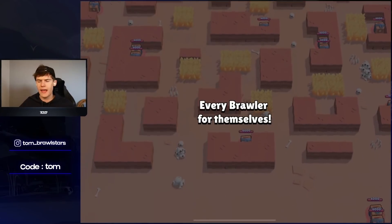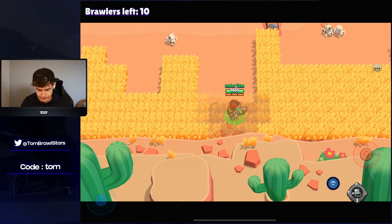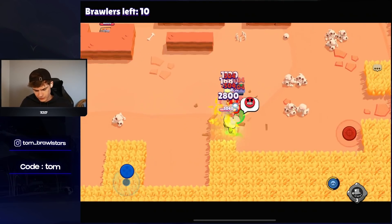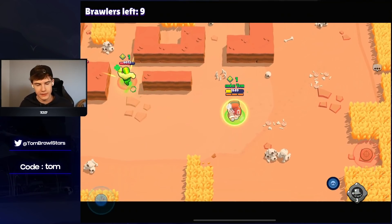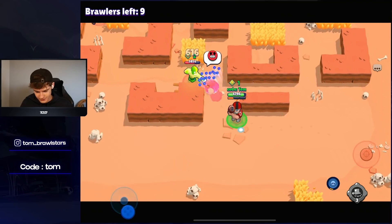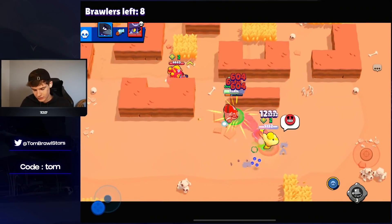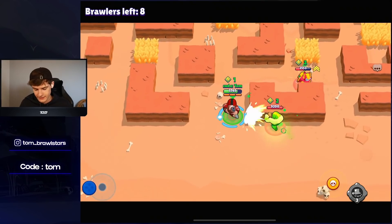At number three we have Bull. Bull is not the best right now, to say the least. Pretty much every tank is better than Bull. Primo just yeeted me — let's move over here. We sweep away from Primo — luckily our super came in clutch and saved us. This Primo thinks he can take his hit, but Bull is one of those brawlers that just doesn't really have any good matchups. If you're going to go a tank, just go Jackie, Rosa, Frank, or any other tank except Bull.